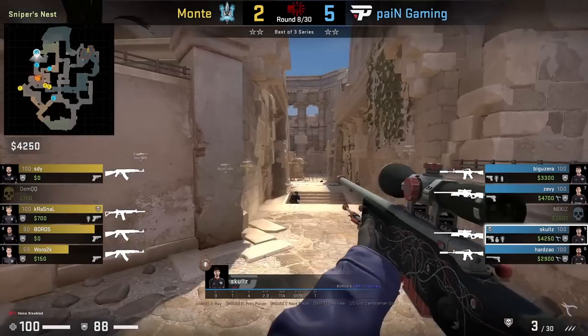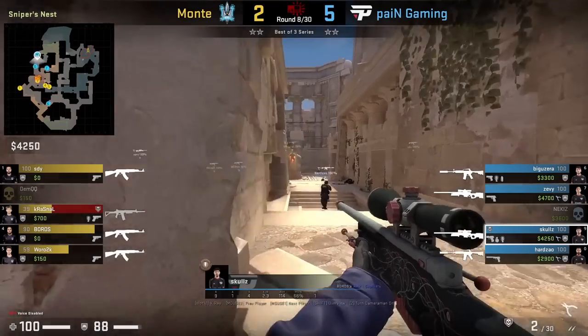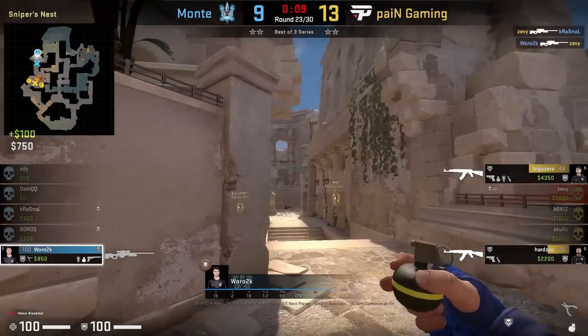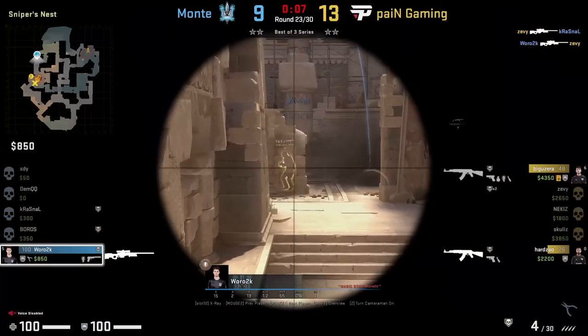This wall on the B site can be wall-banged with a scout, and of course with an AWP as well, as we see done here by two players.